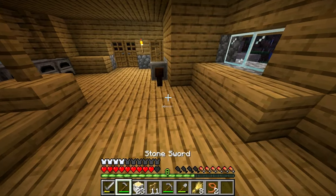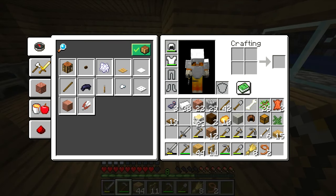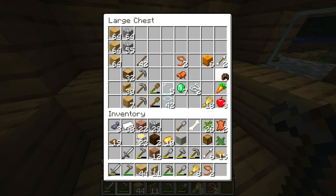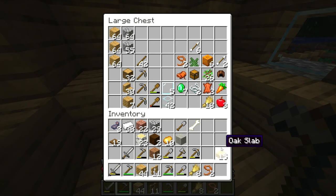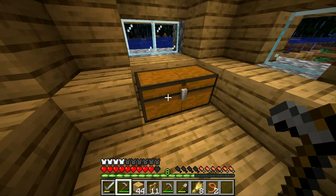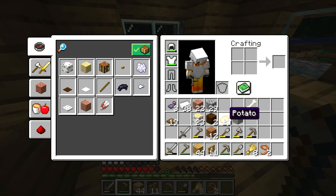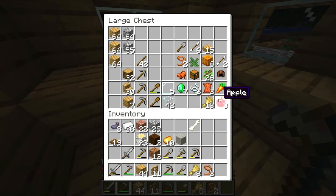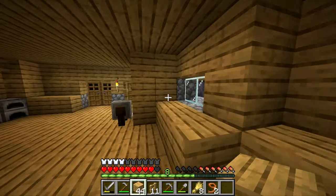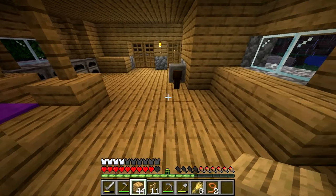We're going to empty out some inventory — leather and stuff we don't really need. Oh yeah, we need to get some sheep and cows so we can actually eat food. I only have 10 potatoes, 3 apples, and a carrot. Maybe a stairway right here would be good. We should go ahead and sleep because it's nighttime, it's raining, and I don't want the house getting wet.